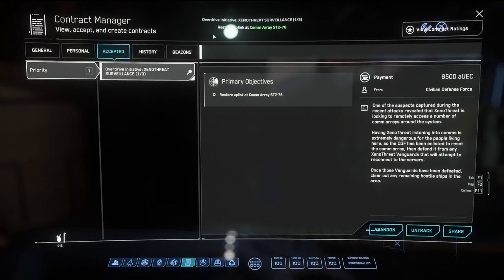Here we have the Overdrive Initiative Xeno Threat Surveillance. In this phase it looks like we have three missions and our first goal is to restore an uplink at a comaray, specifically ST-76. A captured suspect revealed that Xeno threat is looking to remotely access some comarays around the system. The CDF has been enlisted to reset the comaray and defend it from Xeno threat vanguards or attempt to reconnect the servers.